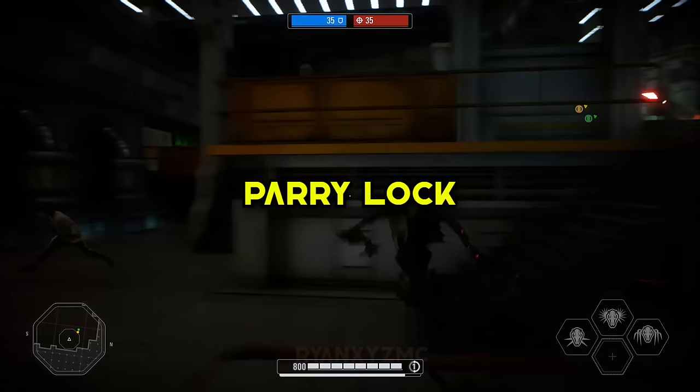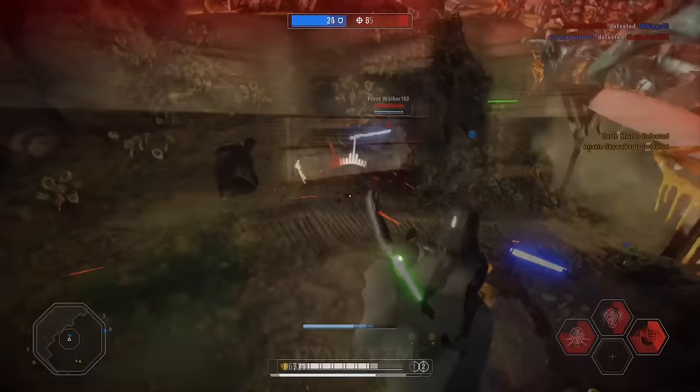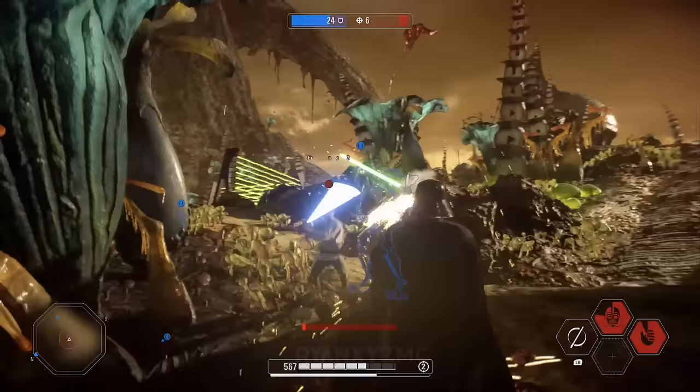Parry Locking. Parry locking is a rare chance to continuously parry back and forth, which drains both opponents' stamina very rapidly. It looks really cool, but it's really hard to replicate unless the opponent is spam parrying at the same time you are.